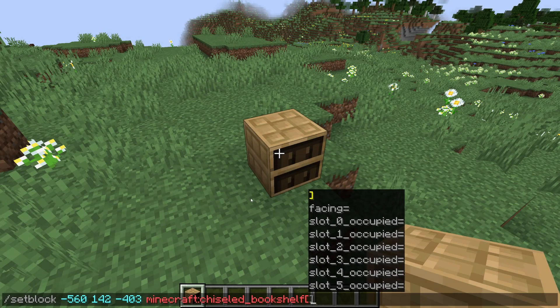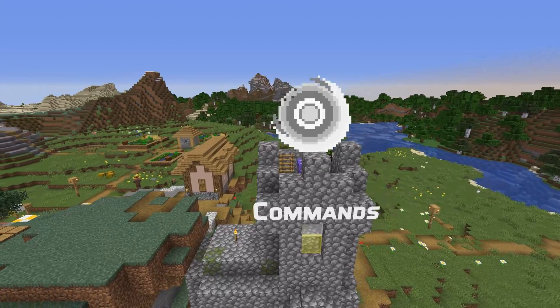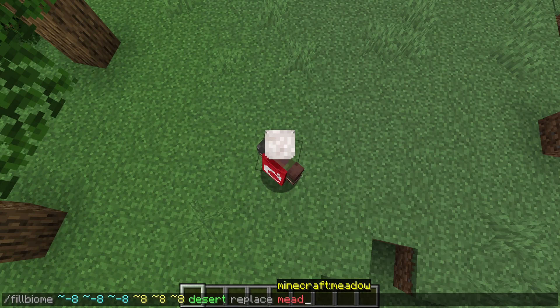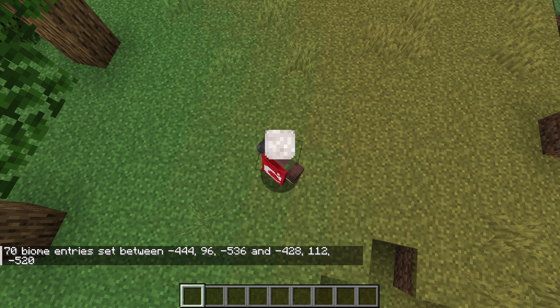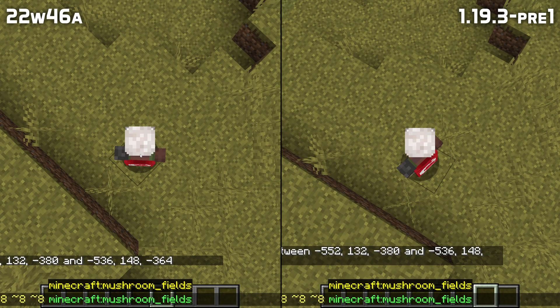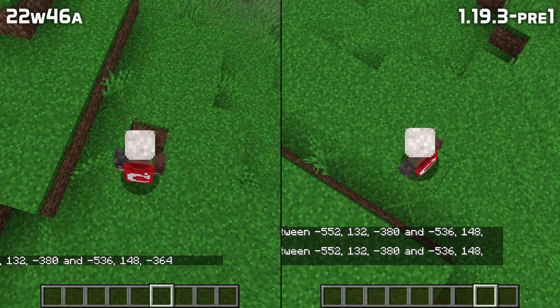The last interacted slot of a chiseled bookshelf is now a block entity data field rather than a block state. In command news, the new fill biome command has a new optional mode for filling only biomes that match a filter, specified by adding "replace" and then either a biome ID or a biome tag after the command. A bug has also been fixed that would cause biomes to glitch out on the client after changing, like when using the fill biome command.